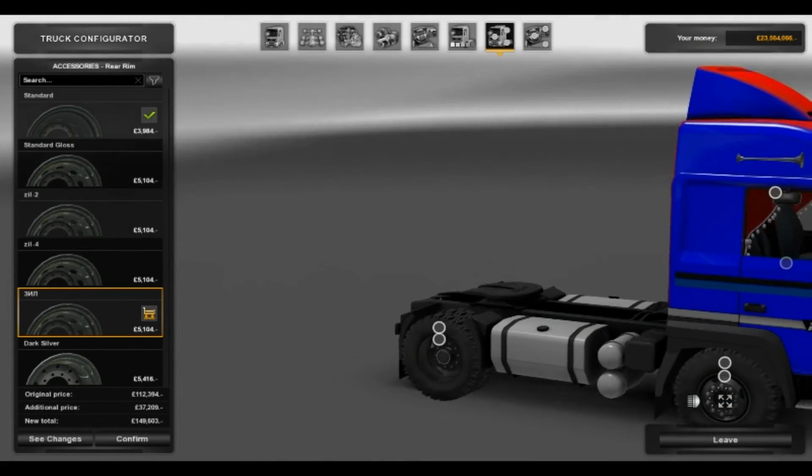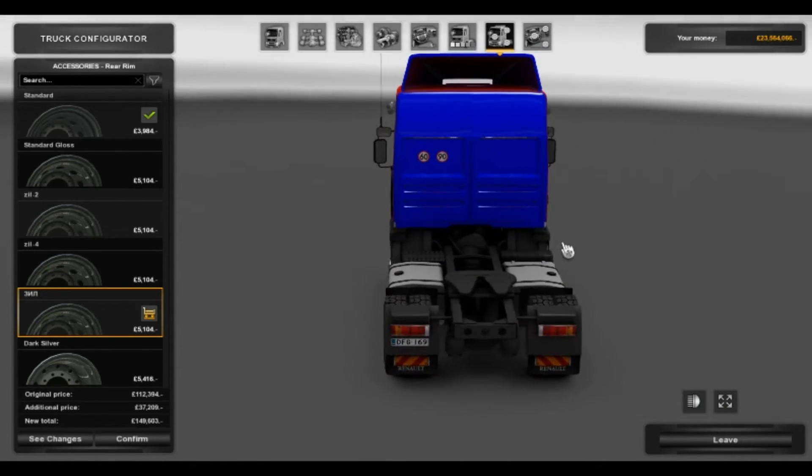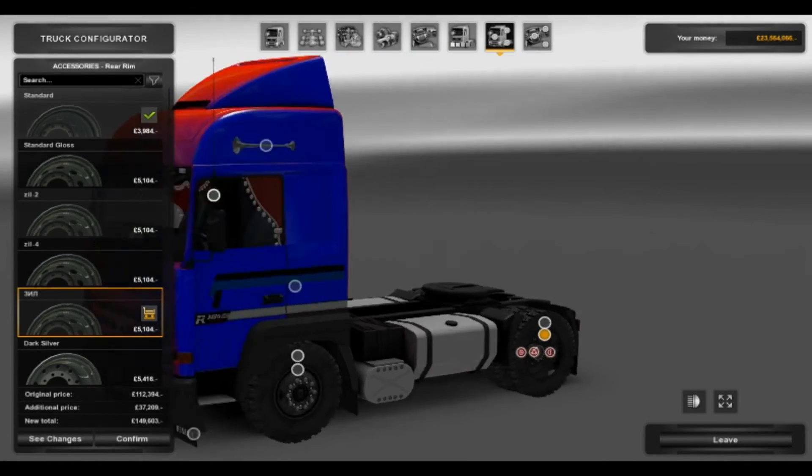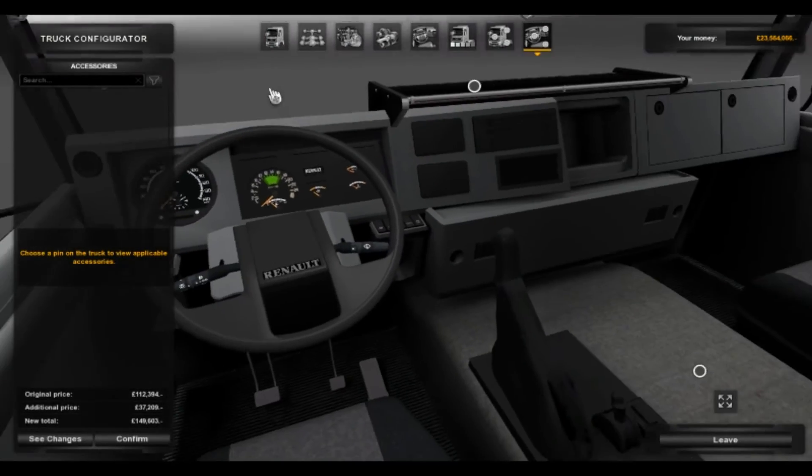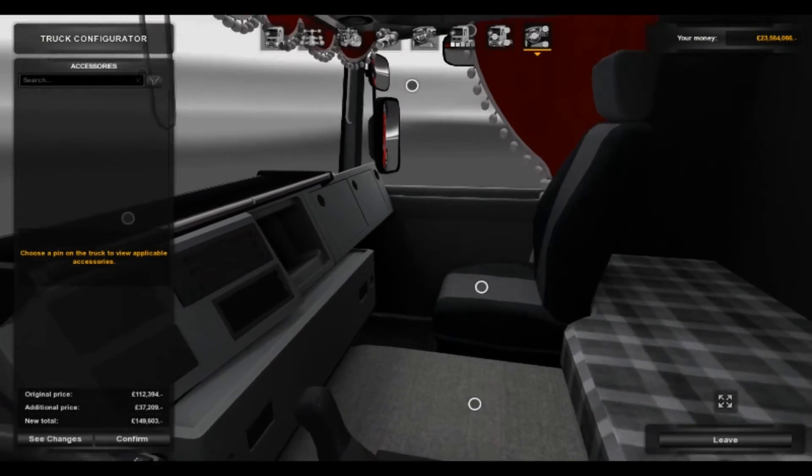Anything on the back? Nope, nothing on the back. It's a little bit limited on what you're getting on the exterior. Interior-wise? Nothing new — I still think it's a lovely interior though.